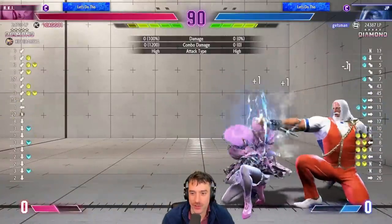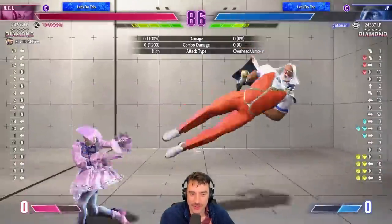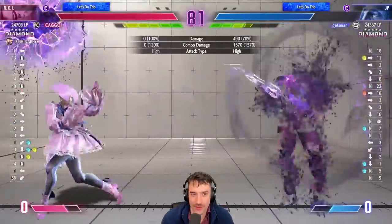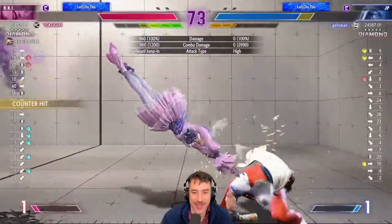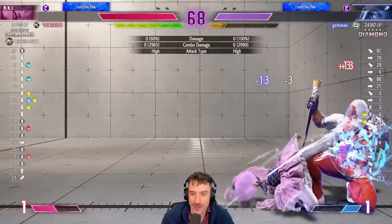Aki has quite good jump-ins. I like that as a jumping confirmed too — if you miss the confirm, you're safe. A lot of characters don't have that privilege. Aki does have some good anti-zoning tools — you can just go through the fireball. And that's a safe jump right there.